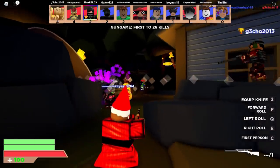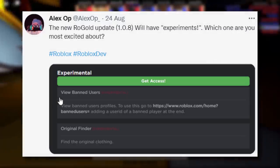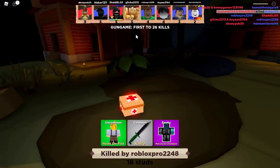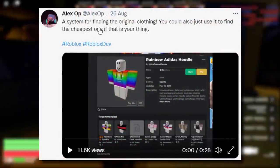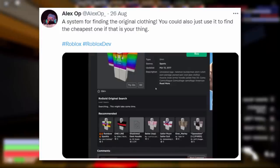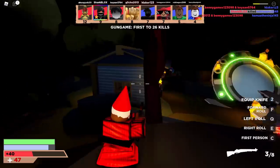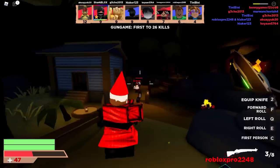About a week ago he tweeted about upcoming experiments including 'view banned users,' which looks insane — you can visit a banned player's profile by going to a link and adding their user ID at the end. He also posted a video showing a system for finding the original clothing item — useful for finding the cheapest version too. He scrolls down on a shirt and finds the original, oldest-created version. That is a really clever update.